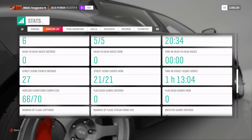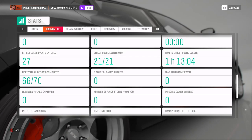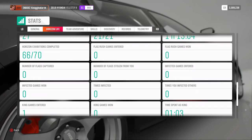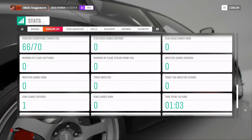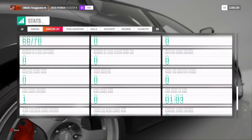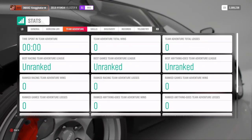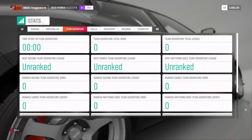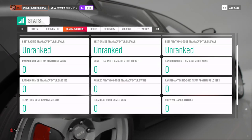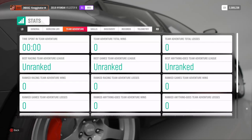I beat all the Street Scenes. 66 out of 70, so I still have to finish four more, which is interesting. Hopefully it's not a glitch like last time where it says you completed 63 even though you did all 64 of them. I've only done one Playground game. I haven't done Team Adventure just because it's not my thing - it's based on your team, not how you do.